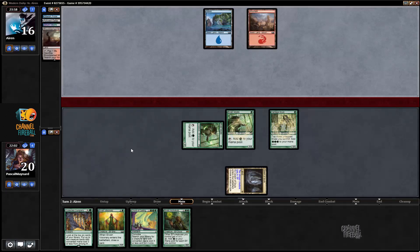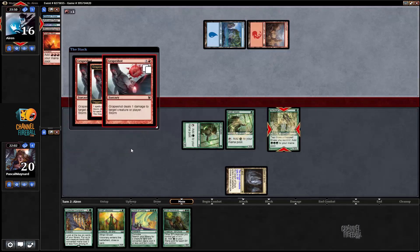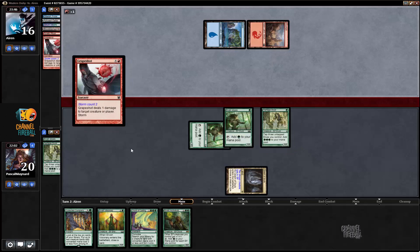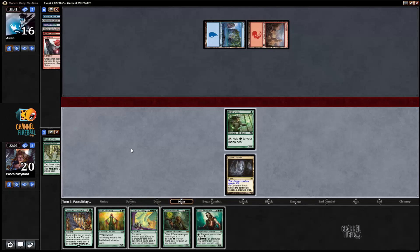Bloodstained Mire — so it's got to be Grixis Delver. Oh, Pyretic Ritual — so it is Storm! He fires a Grapeshot to kill two of our Elves. That's annoying, but we did get rid of a Grapeshot and a Pyretic Ritual, so let's just assume it's going to buy us some time.